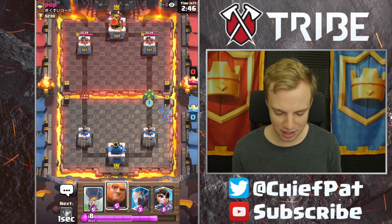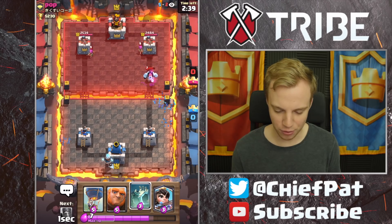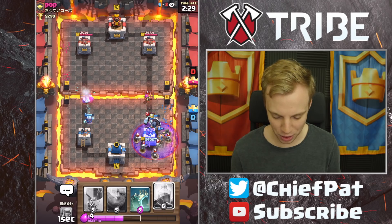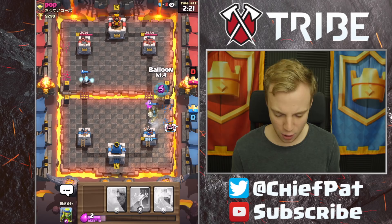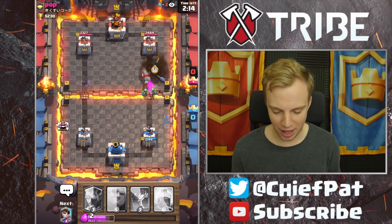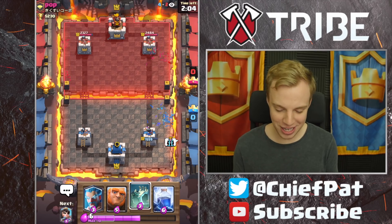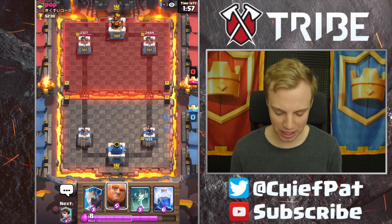Spear goblins going down. He's got archers and an ice golem coming in — I'll get my ice wizard going down this lane. We've got 50 damage so far. Now there's a graveyard going down his lane and I think we're in a lot of trouble. Dark prince going in. Princess kills a couple of skeletons, but I'm going to go for balloon and see what our opponent does. He's got bandit locking onto the dark prince. He's got rocket for our balloon and a sparky for our giant — this game is not looking fun.